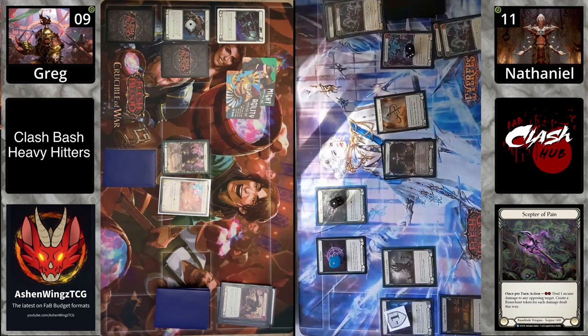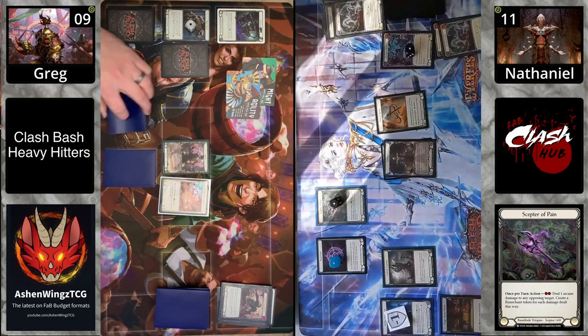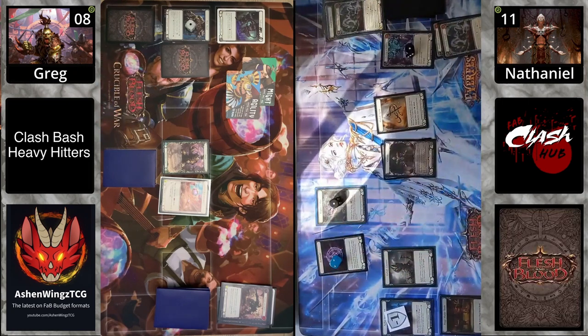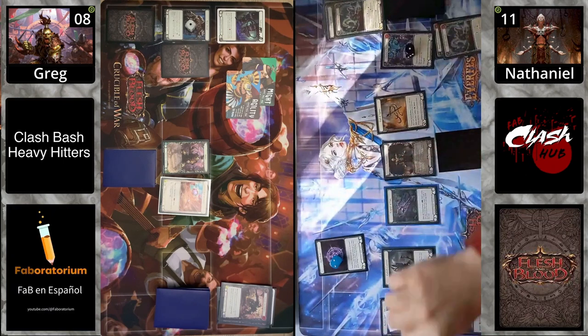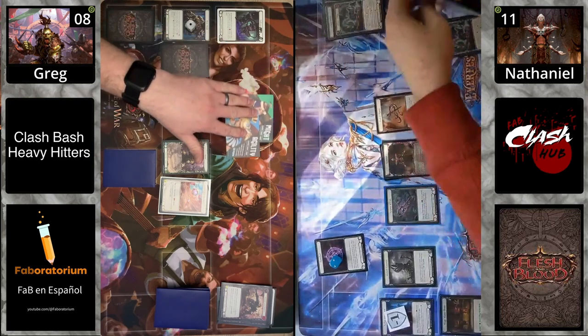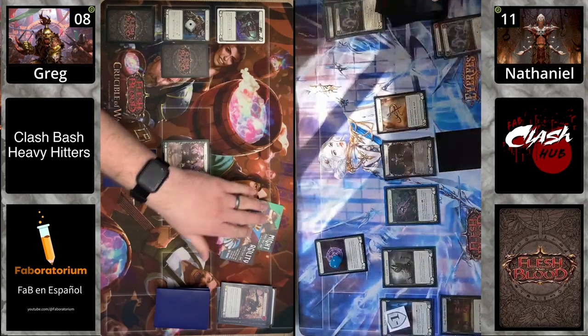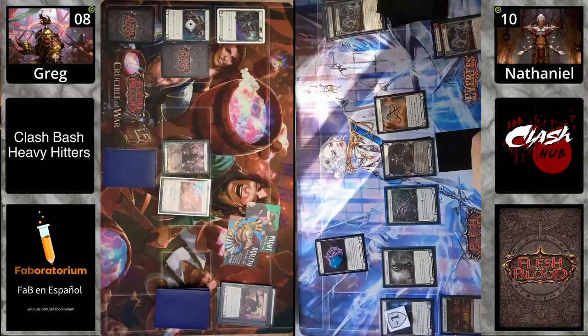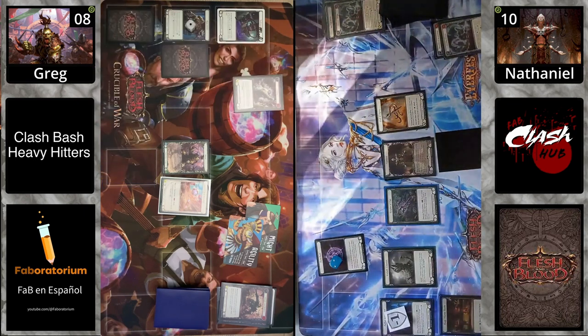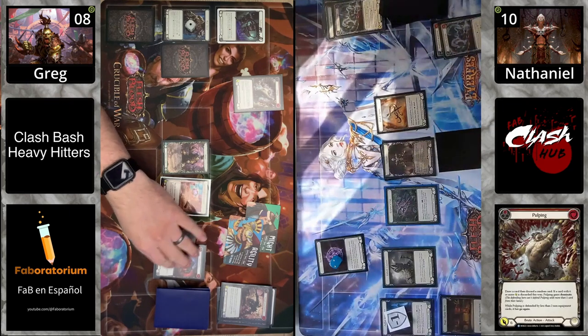Vin Set is trying to set up for cycle two — getting the Scepter and the Runeblood Incantation. The Runeblood was just one, so they couldn't do both and had to arsenal. They're trying to put pressure on: either take a card from their opponent's hand or create a Rune Chant. The Scepter represents two damage — pinging for one, and if it hits it creates another Rune Chant.